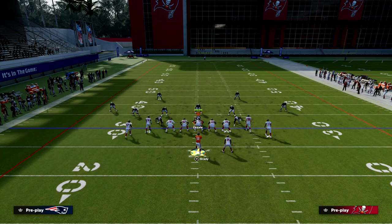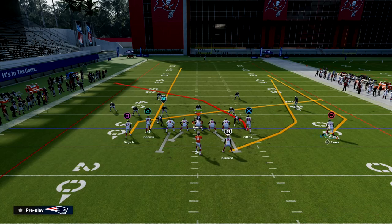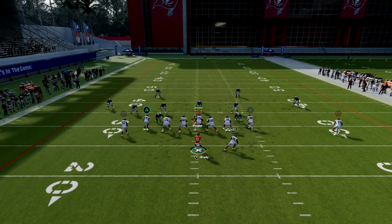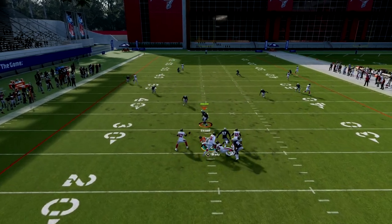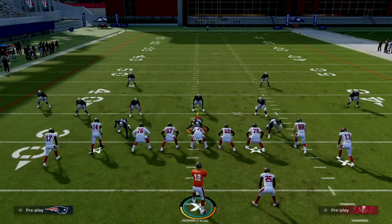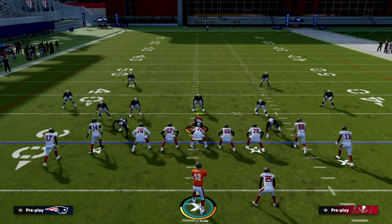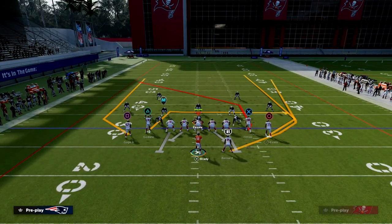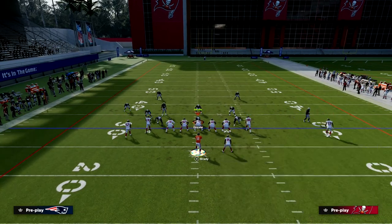Coupling this with a slot apprentice crosser or a hot route master crosser made all the difference at the highest levels, because defenders couldn't tell if it was a crosser, a post, or a slant — all three go at different depths. That's what makes this offense so effective: the ability to mix in different variations of basically the same setup.